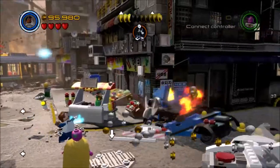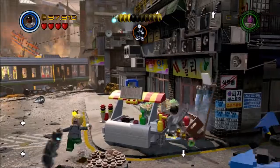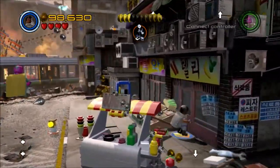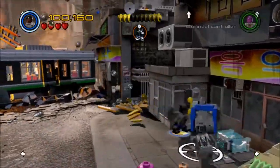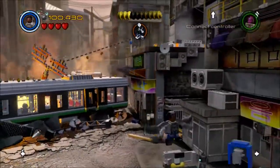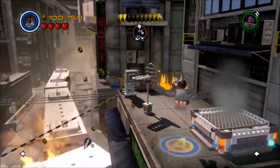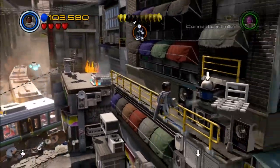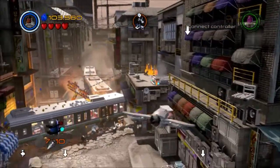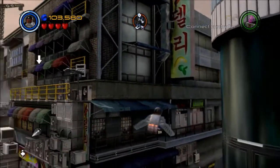You can see we've got potential minikit arrows in all directions, including down here on the ground. After I destroy a few cars, that reveals the collector over here on the left. We're going to go over and talk to him, and this hot dog stand is also going to become important to us.